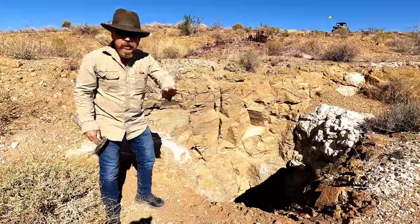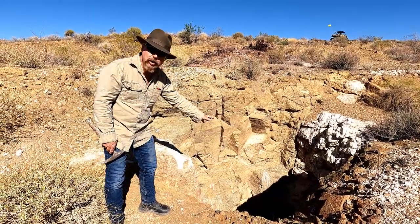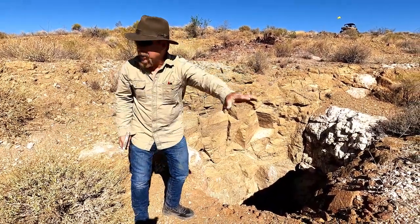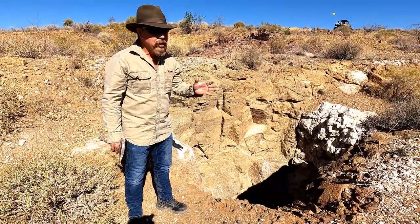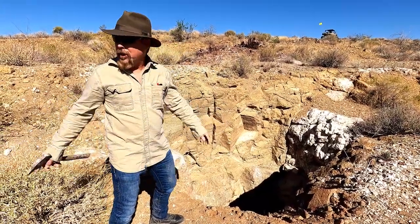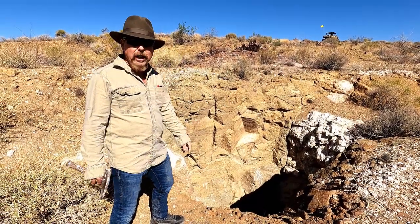What you can do is sample the mine dumps, because a lot of times there's free mill gold associated with these types of deposits — these fissure-filling silica deposits. You can go around here in these mine dumps, as long as it's not claimed up, and you can sample to see if you can find any free mill gold, then bring a dry washer back. Make sure you check land status. Somebody might have this under claim right now. I didn't bring my rappelling gear, or else I'd drop down in here and see.